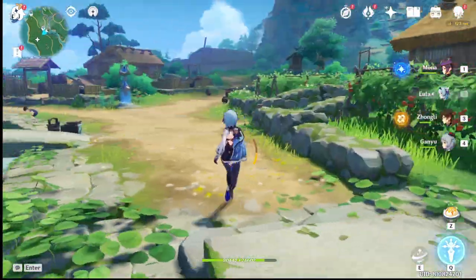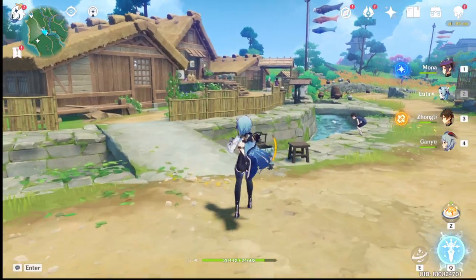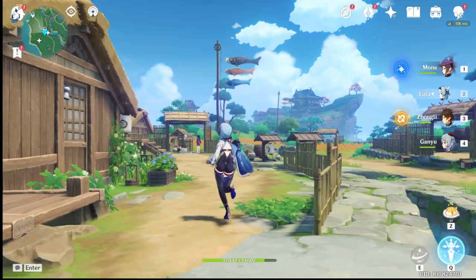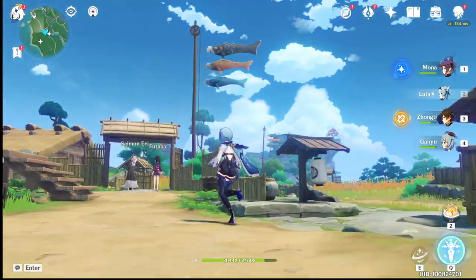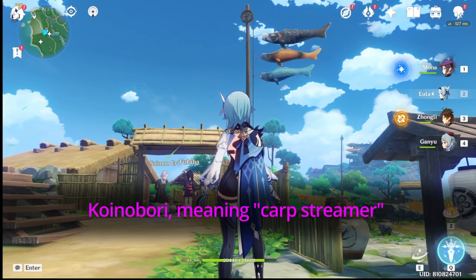Moving on to the second thing you might not know about. Once you leave the initial village of Rito and cross the beaches, you'll find a small farmland called Konta village. The first thing you'll notice here are these fish flags — you're probably wondering: why are there fish flags on this farm?